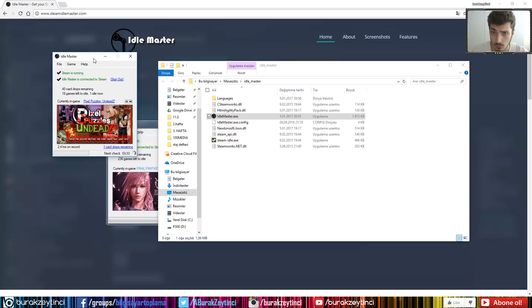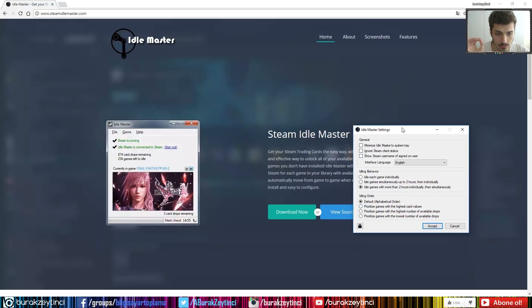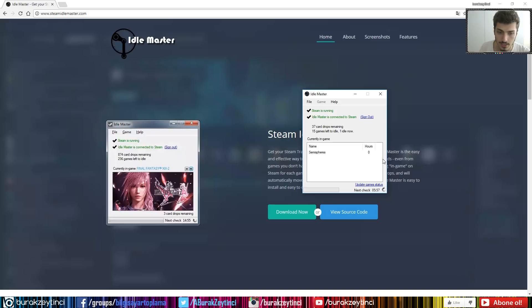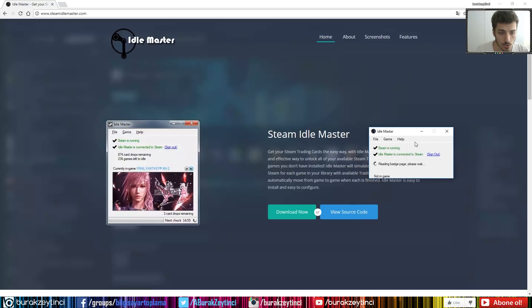So, what is the fast method? Go to Settings. I already have a game that hasn't been played for two hours, so you'll see a page like that. Once those games finish, go to Settings, select 'Idle each game individually,' and you can also check 'Sort by highest card value' — that's not critical, but the important part is 'Idle each game individually.' Accept it and let the page load.